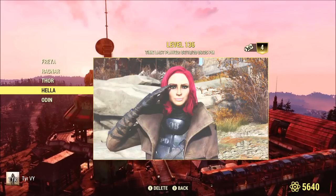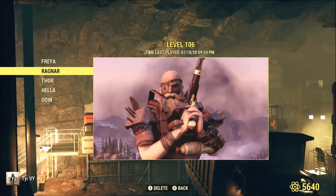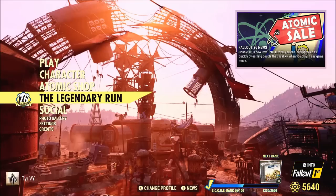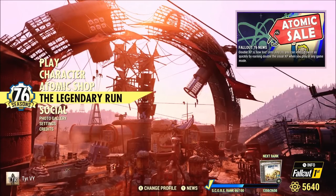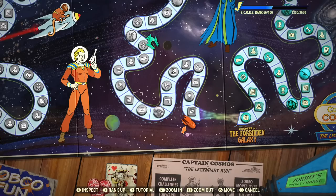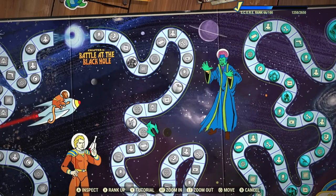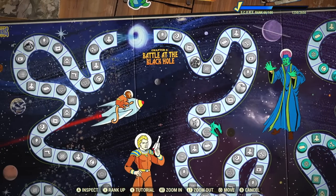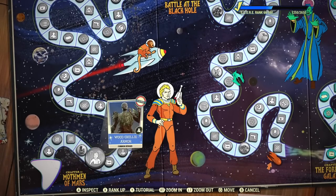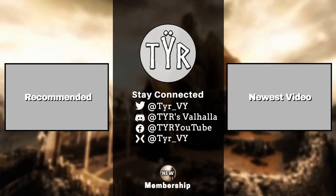So ladies and gentlemen, that was the video — a complete explanation and guide to every mutation, including which mutations should be used for what context, builds and playstyles. Some of you may disagree, which is completely fine; this is just a framework for newer players of Fallout 76, though it may even help out some of the older players as well. As always, links to my social media and Discord are in the description below. Thanks for watching — I've been Tyr, and welcome to Valhalla.